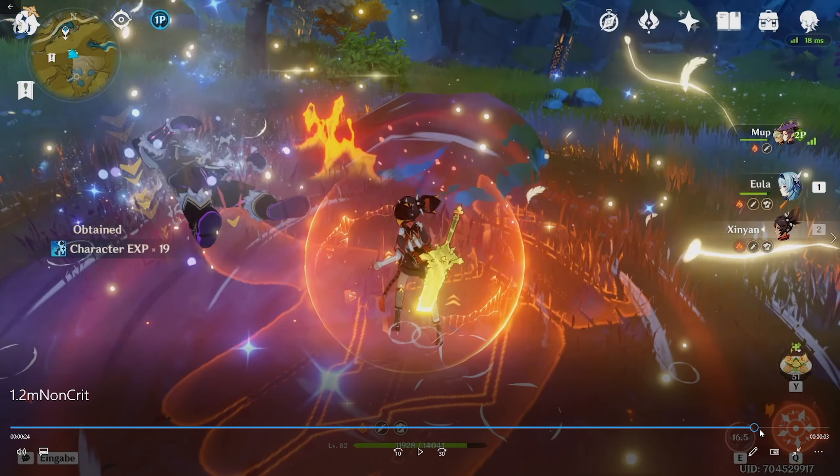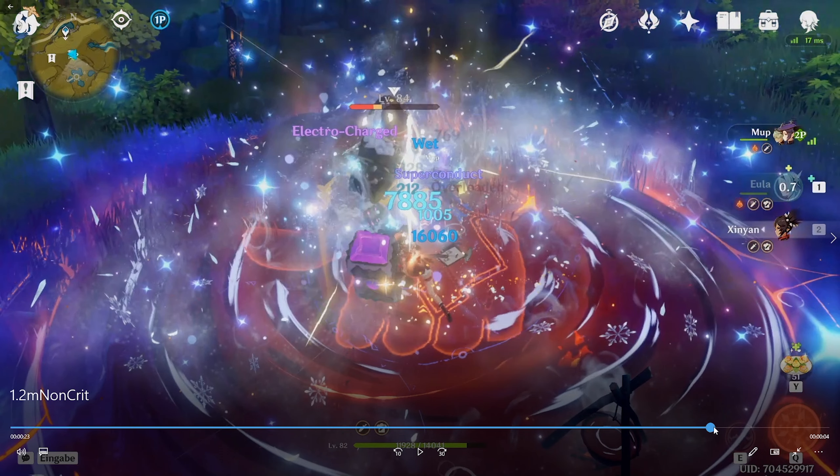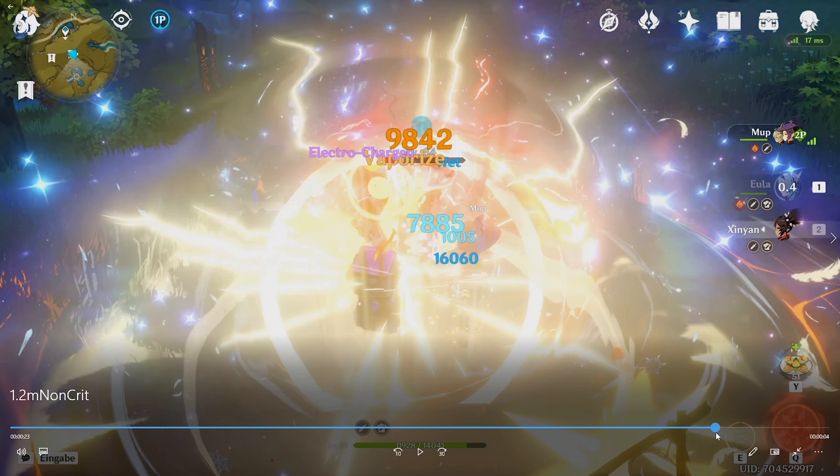That was a bit quick. Now here I use my Eula E, and he takes enough damage to get him low enough for my Eula C4 to activate. Also, I can quick-swap to Xinyan right before the Burst drops.